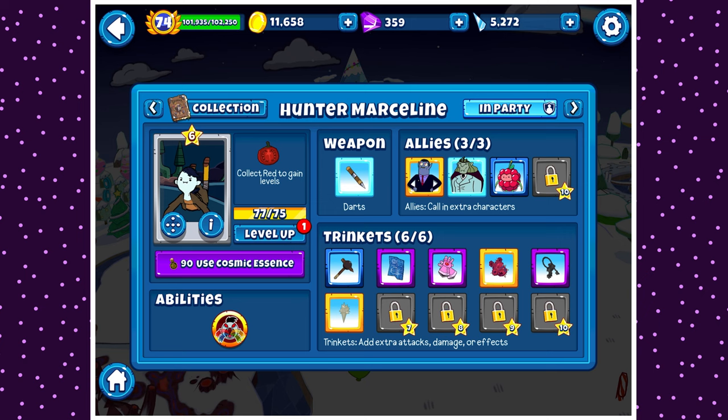Today, as you can see, we have Hunter Marceline here at level 7 — well, technically not at level 7 yet, but as you can see we have 77 out of 75 red, because of course that's what it's called. I don't really know why it's called red; it's clearly a tomato, but we'll get it. So we're gonna level her up, and we're gonna test out her level 7 ability, which we'll see in a second.